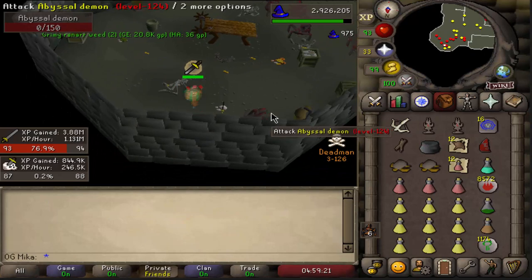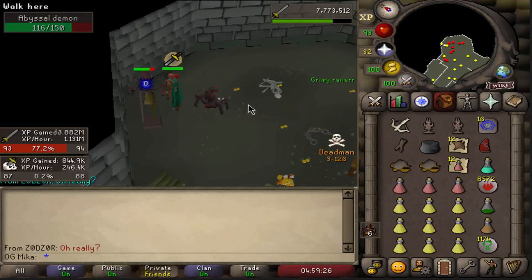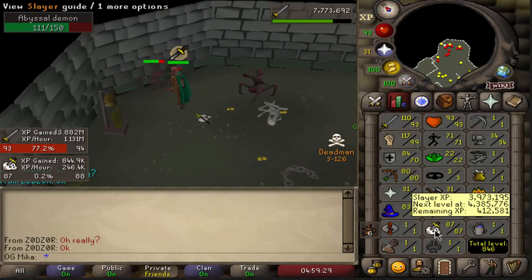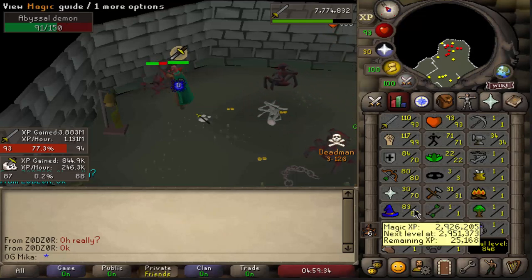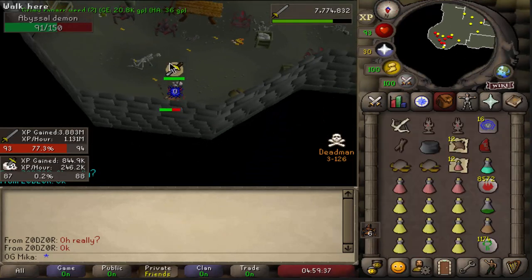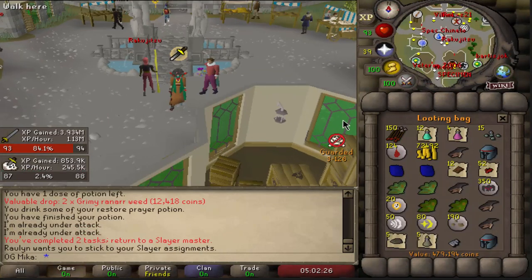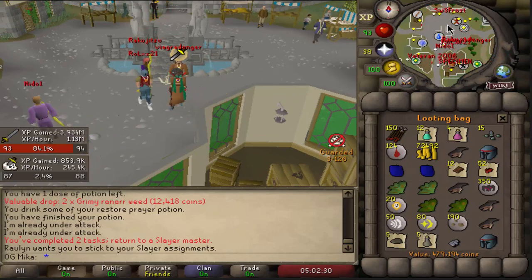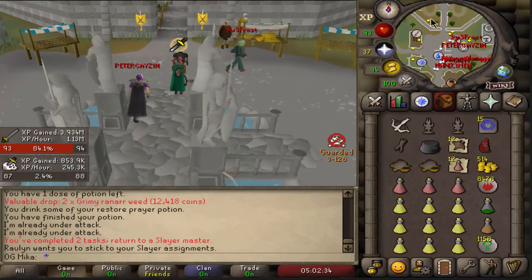And there it was — 87 Slayer accomplished! That was one of the final goals I had for this video. In the next video we're gonna be hopefully going for 99 Attack, and 99 Magic maybe through Kraken — it's gonna be a spicy one. We ended up getting a lot of supply drops in this task alone — pretty much a full looting bag, and two Arctic Emblems, which is amazing.